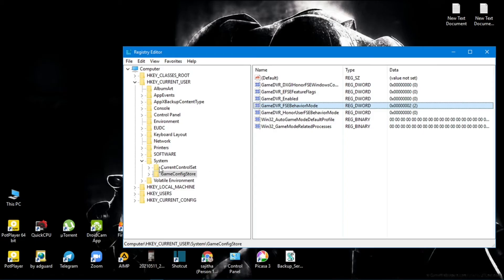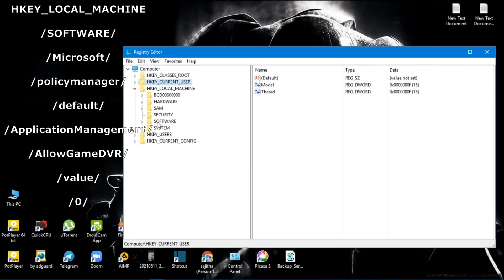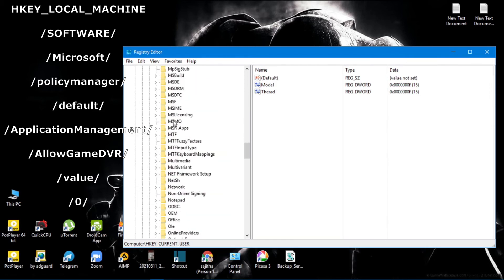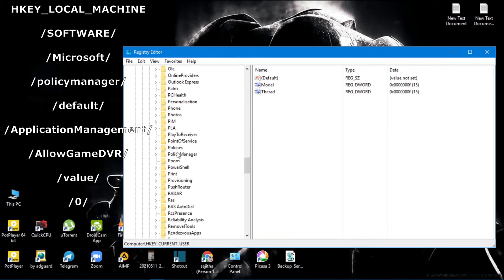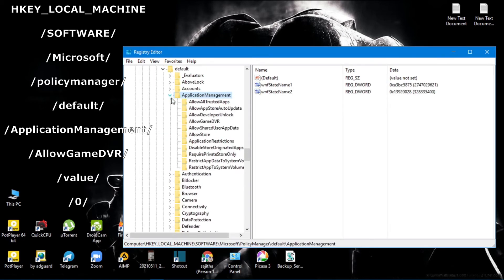In step 2, you need to clear all the previous entries. After that, open the HKEY_LOCAL_MACHINE folder. From there click on the Software folder, then simply open the Microsoft folder. Scroll down a little bit until you find the PolicyManager folder. Click on the Default folder, and inside the Default folder open the ApplicationManagement folder. Under ApplicationManagement, click on the AllowGameDVR folder.